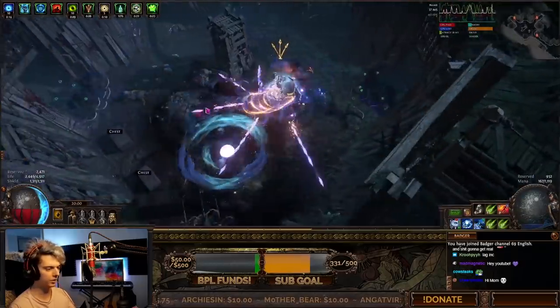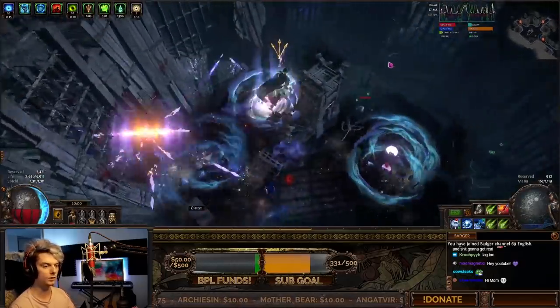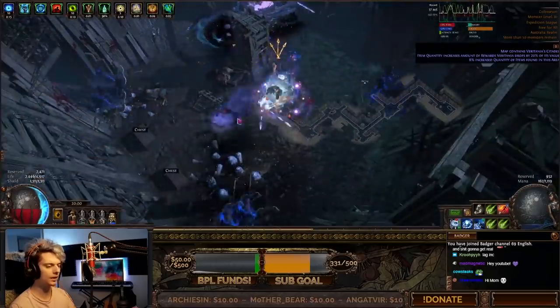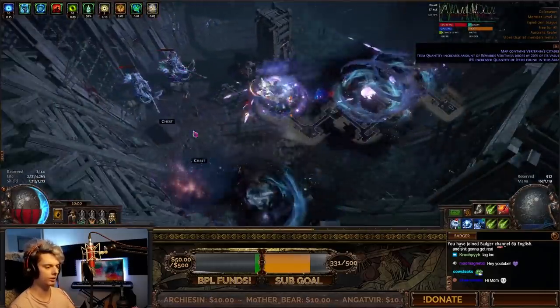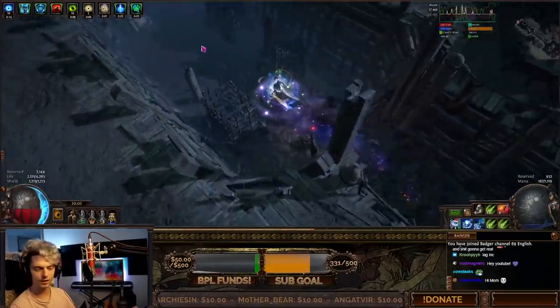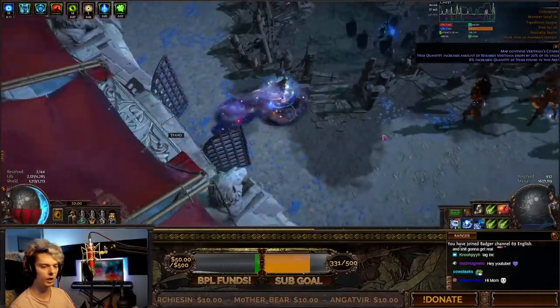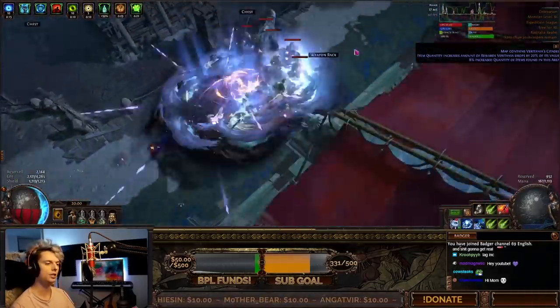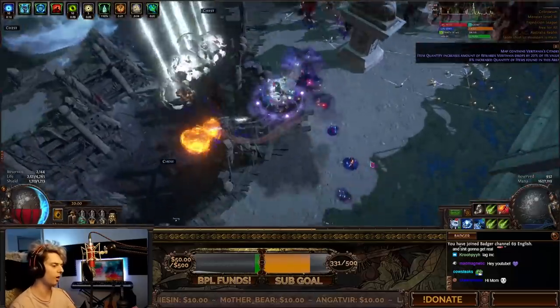Obviously right now I have Eye of Winter only at level 19 — that can go up to a level 21 gem. We can see the damage of this build against the Conqueror soon, but this map is a little rough to get through. I'm going to do a little cut to the Conqueror rather than grinding through this slow map with the multi-phase boss.